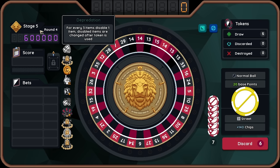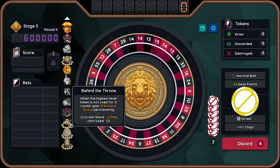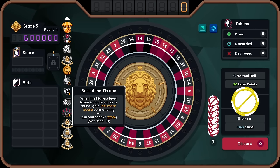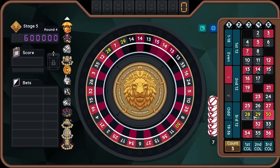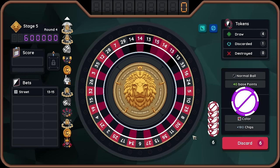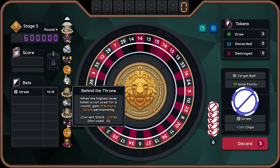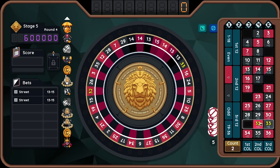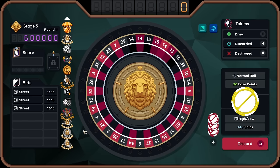What does this do? For every 3 items, disable 1 item. Oh no, no, no. This is horrible. I should not have used this one. It changes every time. This is horrible. Our score is available but using it now is horrible. I think we need to actually just build up our street here. This could kill us - I think it's going to kill us.